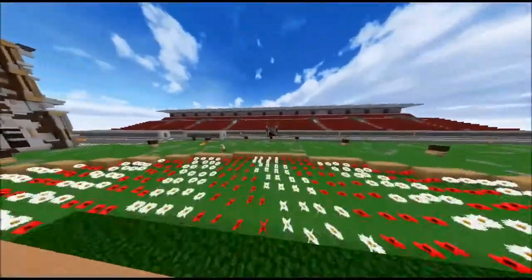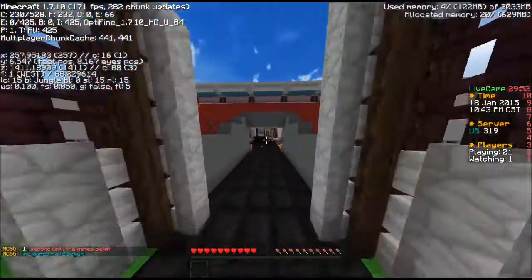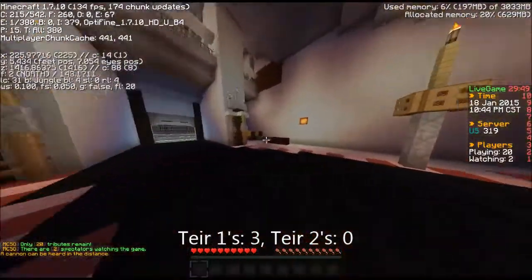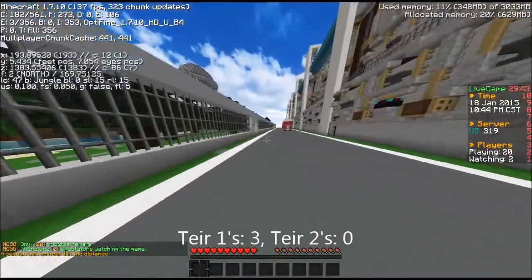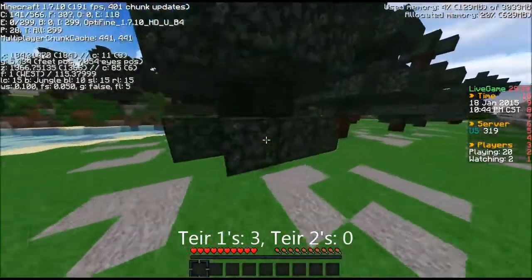What you wanna do is you wanna get your spawn chest, and you're gonna wanna go west — basically west from spawn, all the way this way. You get some tier ones here: that's a tier one, that's a tier one, that's a tier one. But usually those three are taken by others, so you don't always have to get all three of them — it's not essential, because those are just tier ones.